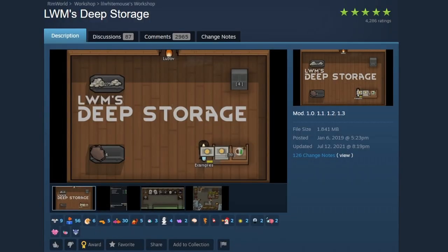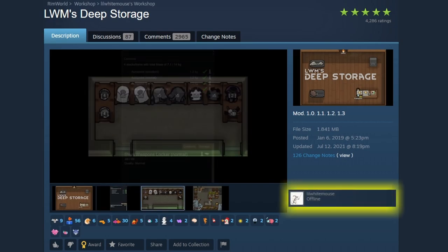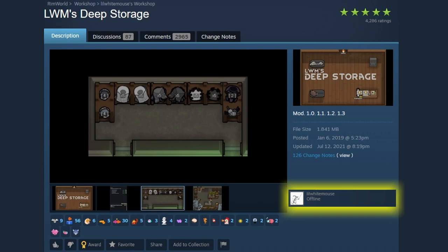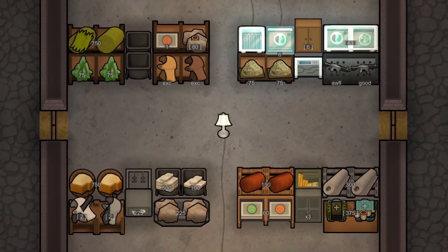Introducing LWM's Deep Storage, created by the magnificent author Little White Mouse. Deep Storage introduces a variety of options for all your storage needs. It includes pallets, deep shelves, food barrels, and much, much more.